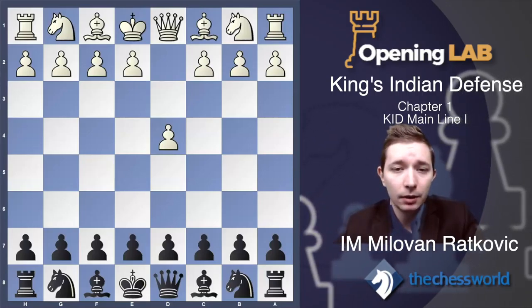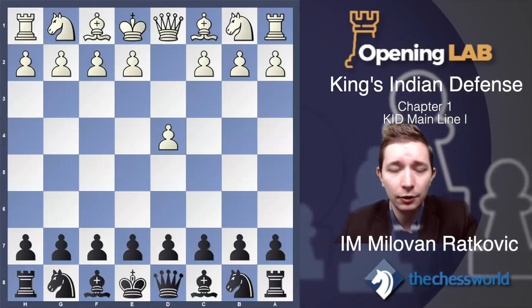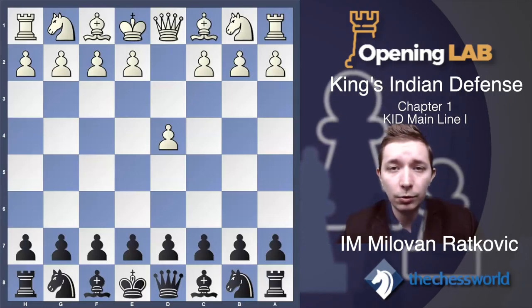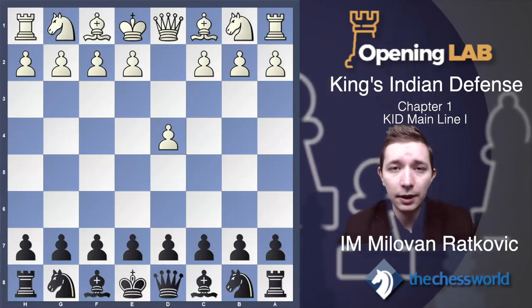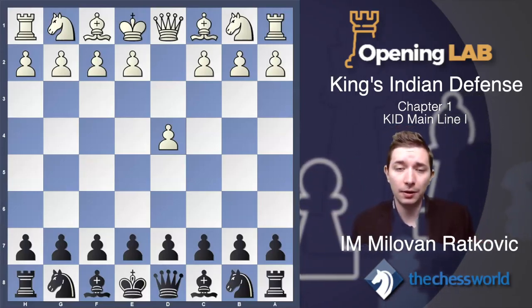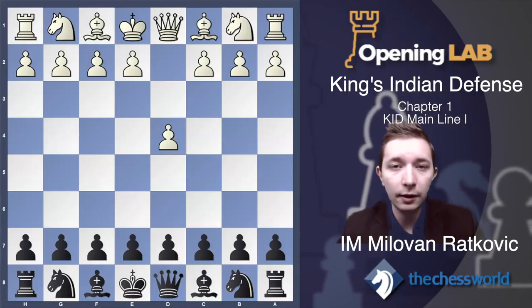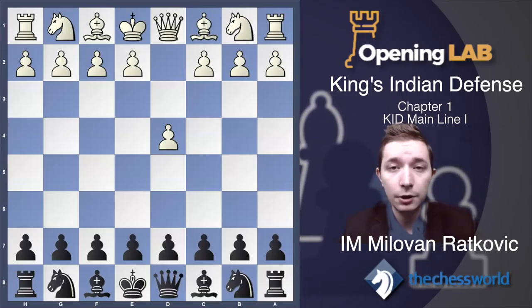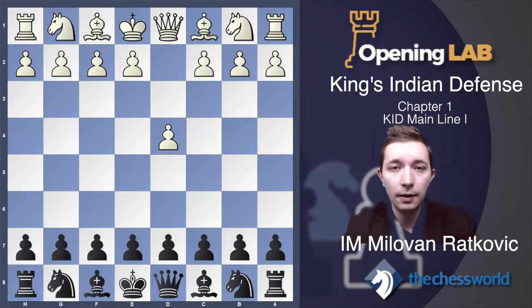Many times white chooses some very solid lines where it's very hard for black to get good counterplay. In the King's Indian Defense you will see many times the position on the board is very sharp and complicated. If you want to beat white, this is the right system. Positions will be complicated, sharp, and aggressive — you have to have good calculation skills and enjoy attacking positions where you and your opponent race to see who gets mated first.